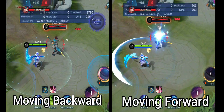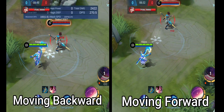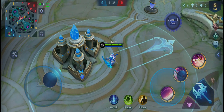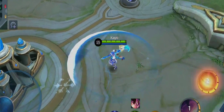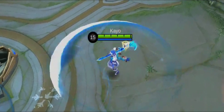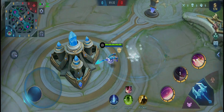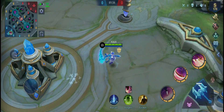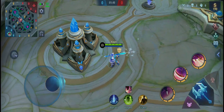It may seem like both video demonstrations are moving backward, but they are not. I am making Ruby face backward before dashing — that way, it will be considered as dashing forward. Always remember that Ruby's dash is based on where she is facing. This is demonstrated in both the slow-action version and the short dash version.